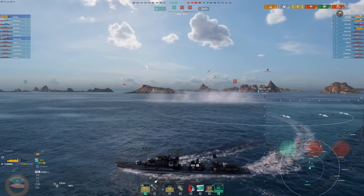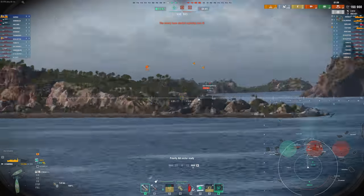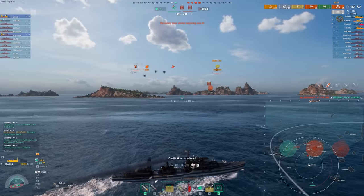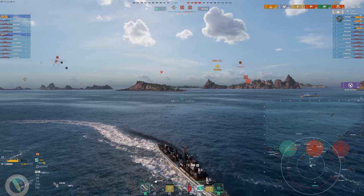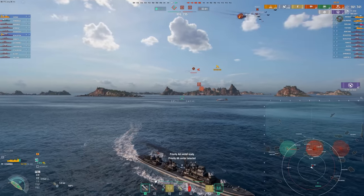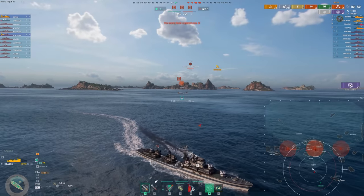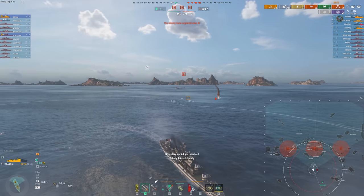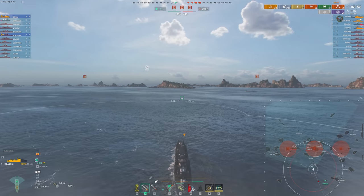And then the Holland takes a torpedo. The Stalingrad is going to get into A, and potentially his radar is up again, which is pretty dangerous for us. Yu Yang comes back and kills the Holland. But still, we're up on our cap points. Even though the enemy team is going to control all the remaining caps, all we have to do is win — that's one of the trickier parts of late-game scenarios, knowing if you need to win by just living or if you have to go out and deal damage. This one, all we had to do was live, and that's what we did. Fortunately, our Shimakaze knew that as well and ran away, and we managed to clutch this one out.